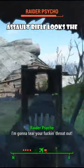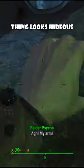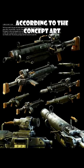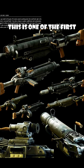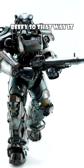Have you ever wondered why the Fallout 4 assault rifle looks the way it does? We've all said this thing looks hideous, but why does it look this bad? Well, according to the concept art, this was one of the first guns made for the game, and it was made to look beefy so that it would look right in the oversized hands of power armor.